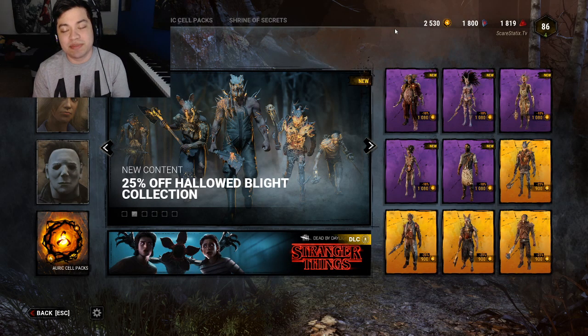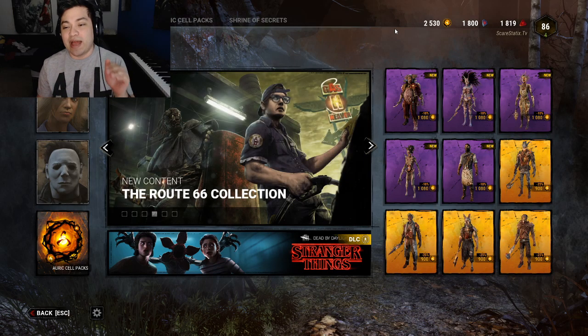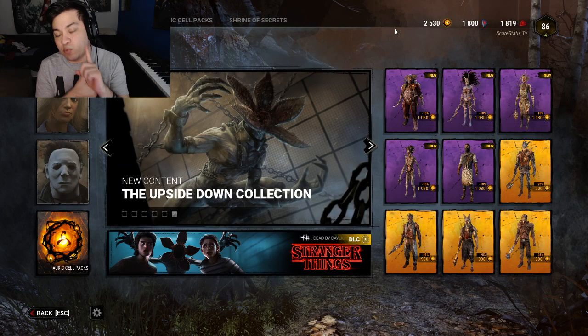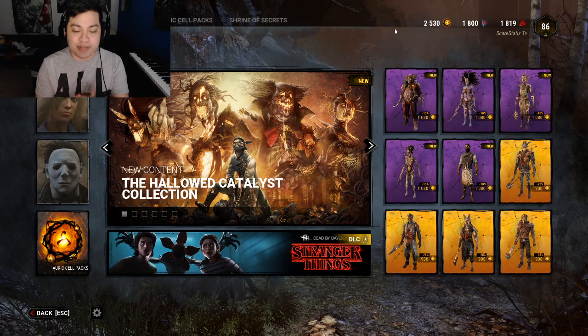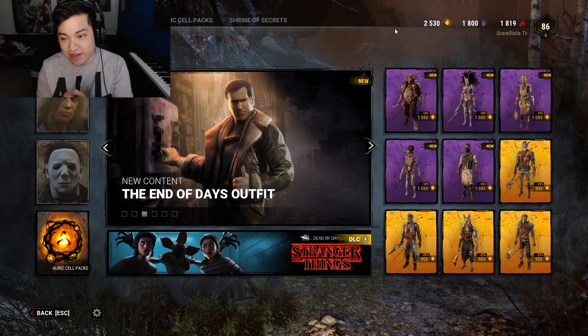What's going on guys, welcome back to my channel, welcome back to Dead by Daylight. In this video we're going to be showing off the brand new cosmetics for Halloween, which they're calling the Hallowed Catalyst Collection. We have new cosmetics for the Clown, the Spirit, the Plague, the Hag, and also a Jake cosmetic. I honestly love these cosmetics a lot more than last year's Hollow Blight Collection.